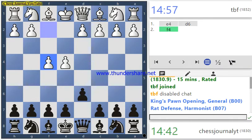Welcome to the chess journal YouTube channel. Today we've logged into ChessTempo.com and already have a game. Against e4 we played d6, they played f4, and this is called the Rat Defense Harmonist. We actually wanted to play the Pirc Defense.